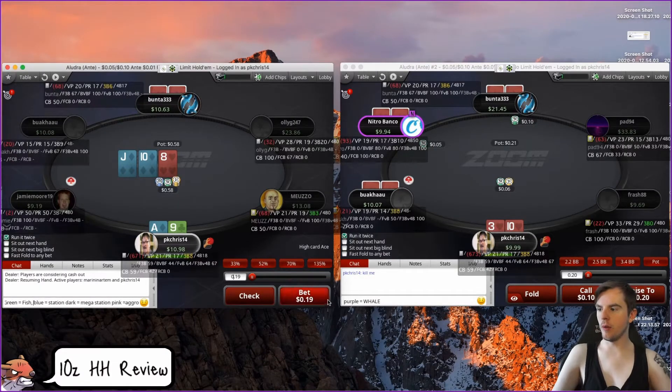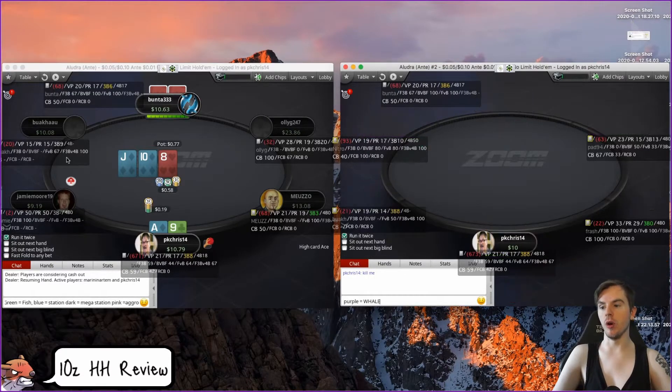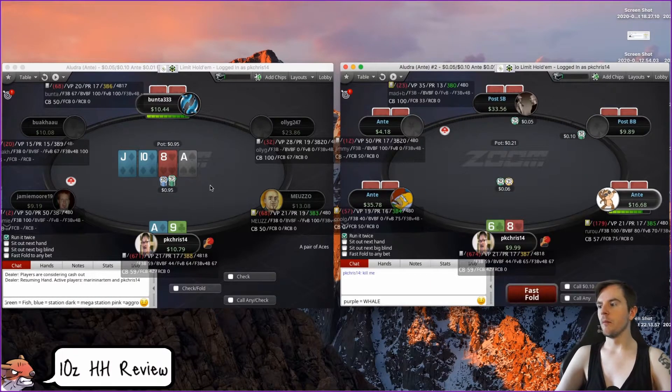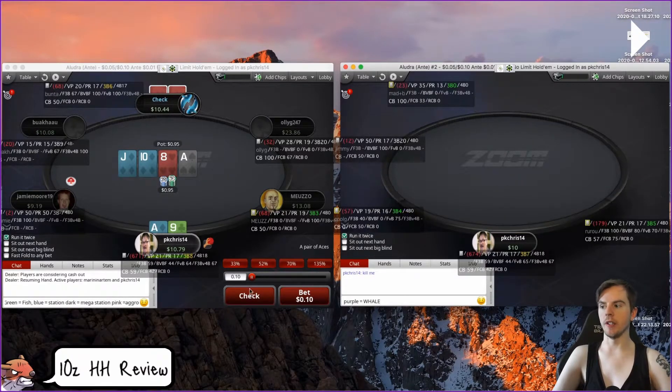Ace-nine on this board — I'm okay with betting, but on this kind of board texture I don't want to go a third size with my entire range. I'd check back this flop a lot, and when I do bet I'd go bigger — like three-quarters pot — especially with this hand where we've got an open-ender and the ace of diamonds which could be a really important card. I definitely prefer a bigger bet or a check-back on this kind of texture.